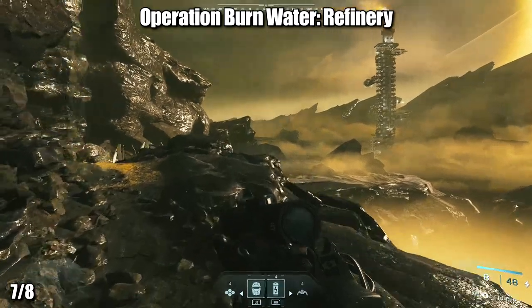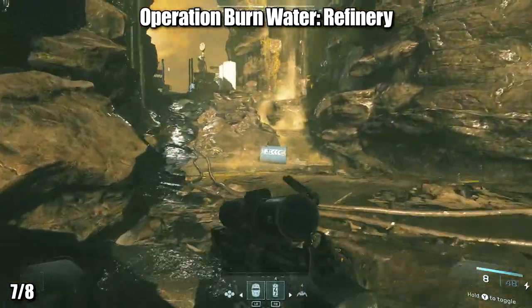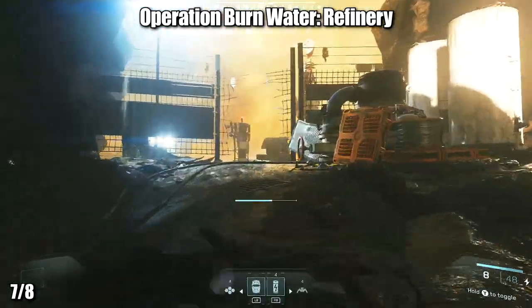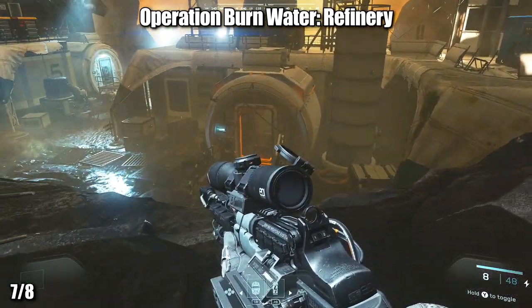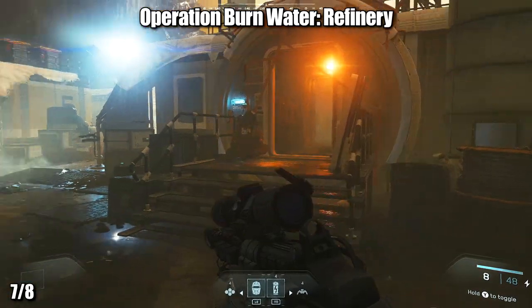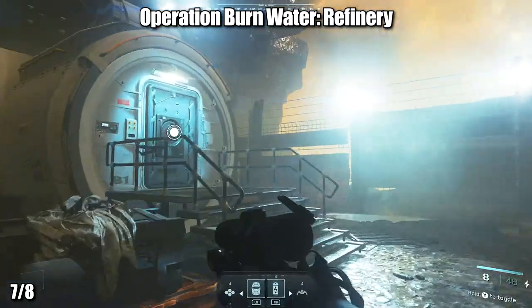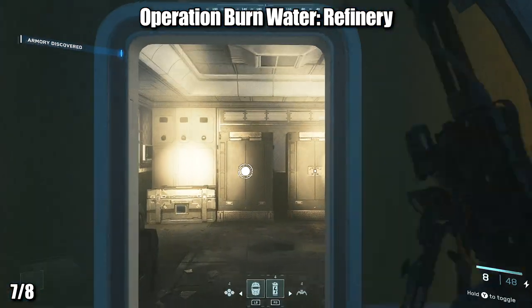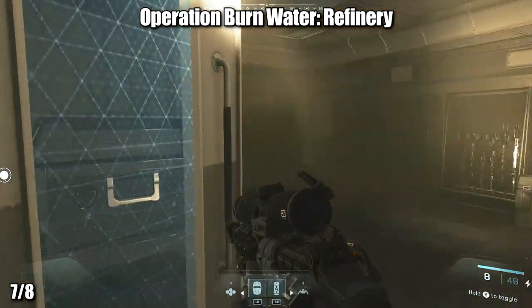The next one is on Operation Burn Water Refinery, and this is probably going to be the one that most people missed on their first playthrough, including myself. At the very beginning of the mission, you'll come to the section where you drop down. Instead of going in front of the building to complete your main objective, go to the left and find an armory. Once inside, there are two rooms, and in the back room you'll find an equipment upgrade area. Hopefully, as you use it, your achievement or trophy will unlock.